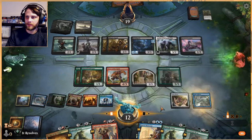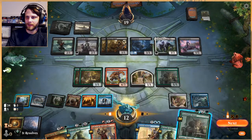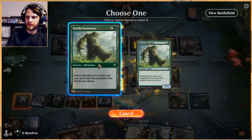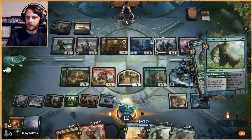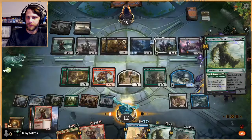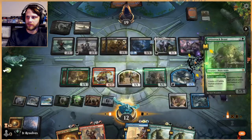Okay, that's pretty good. We can just play Shark Typhoon — Sharknado — which I really like. This just gives us so much advantage, it's kind of ridiculous. We get two lands off of this — a green and a blue — and then we get to play a Lovestruck Beast.